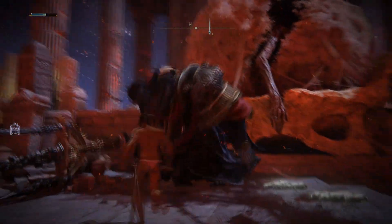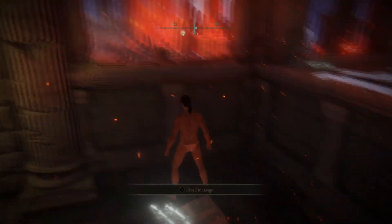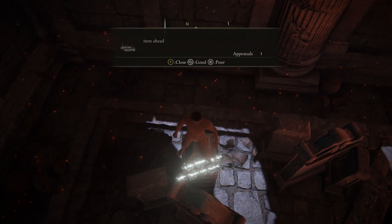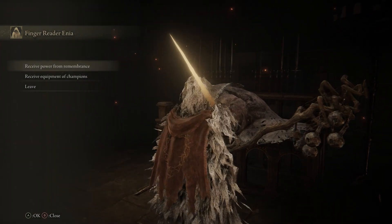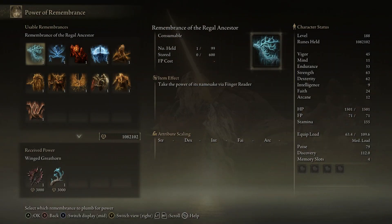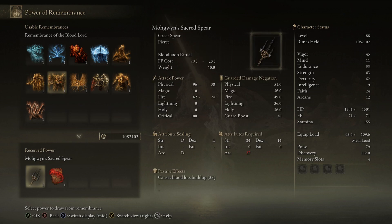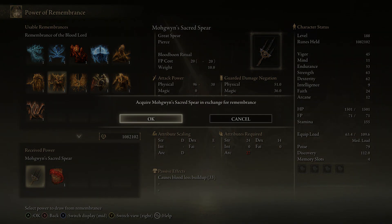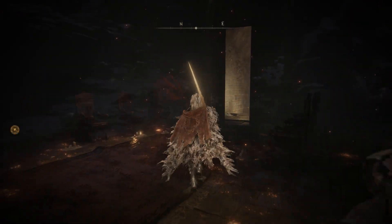Getting inside his arena is pretty difficult because you've got to parkour on top of some headstones and stuff like that. But if you do get lucky on the jump, you can get in there and kill him. When you do kill him, you have the opportunity to buy Mohgwyn's Sacred Spear — it's a trident-looking weapon. You go to the Roundtable Hold, talk to Enia near the Two Fingers, look at the remembrances, and she'll have the Remembrance of Mohg where you can buy his spear.